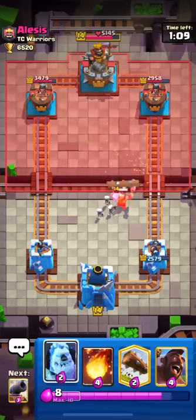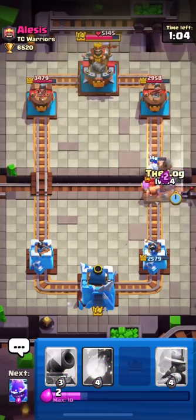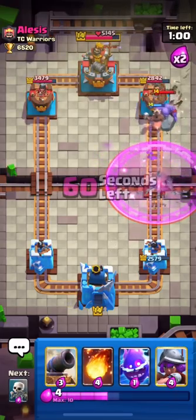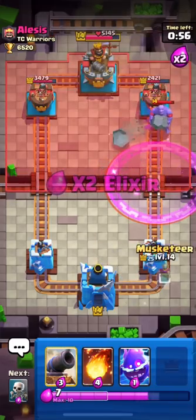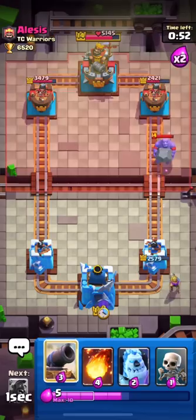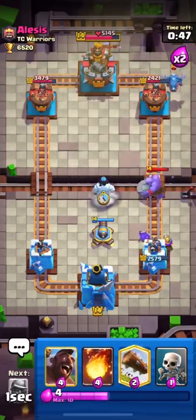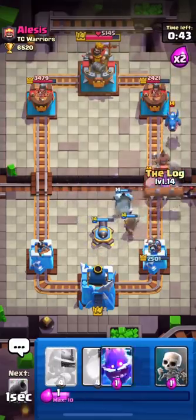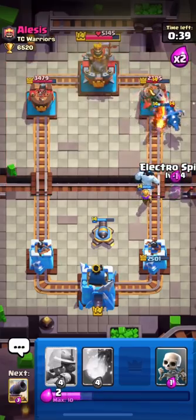I'll use my Ice Golem and Hog, but he uses Lumberjack. I'll wait, then send Ice Golem first and follow with the Hog. I think it will get only one shot, which is great. We're even in damage — I'm up by only about 100 damage. He just uses his Nado so I'm sending my Hog again since he already used his Nado.